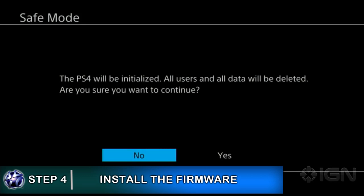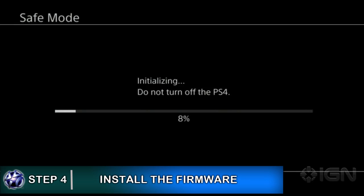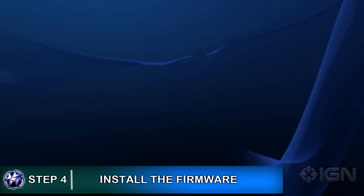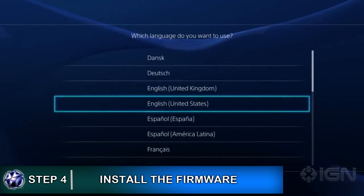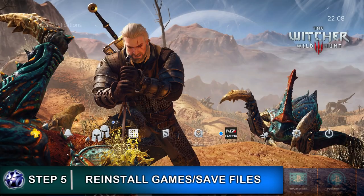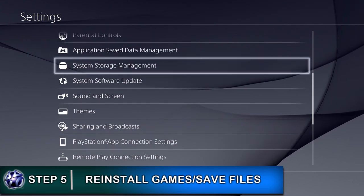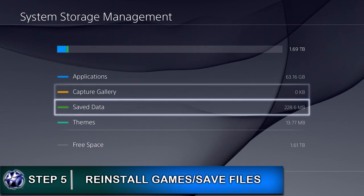It will say the PS4 will be initialized, all users and all data will be deleted — are you sure you want to continue? Just click yes. It will completely format the hard drive and install all the firmware from the USB. It might take a little bit of time, but once done the PS4 will reboot and go in as if it is the very first time you've switched on the PlayStation 4. You'll need to update all your settings: select your language, time zone, and so on, then sign into your PSN account. You'll then see in settings that the memory is massive — showing around 1.77 terabytes available, as part of the 2TB is used by the operating system.